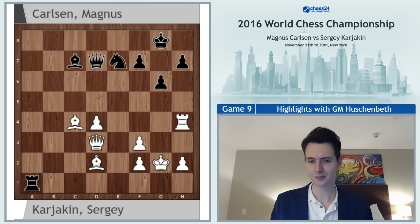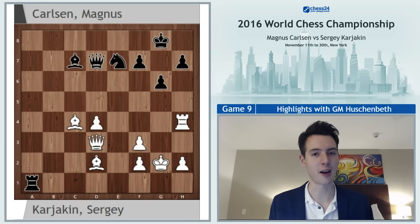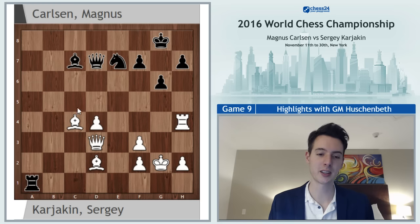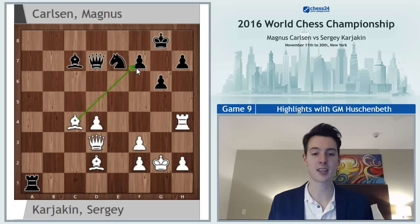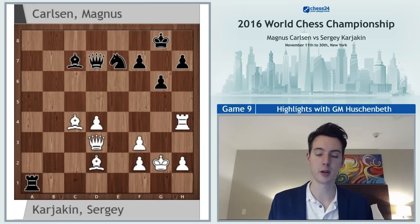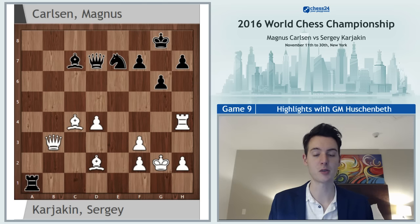After knight e7, Carlsen had about two minutes on his clock and Karjakin had 25. Karjakin used pretty much all of his time — he had less time after his move than Carlsen — to figure out what to play. There are two moves: bishop takes f7, which is what he played, and the move queen b3. Queen b3 was very interesting and probably better than bishop takes f7 — in fact, it is better.